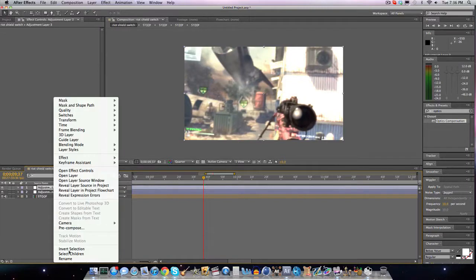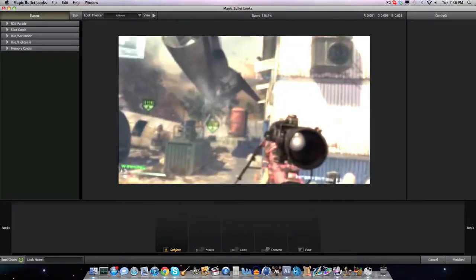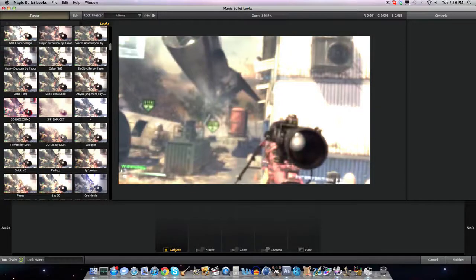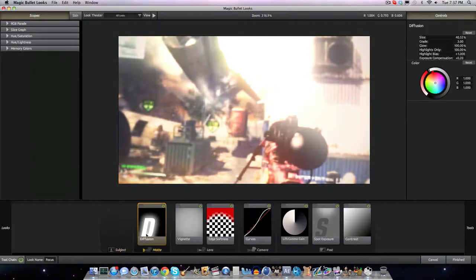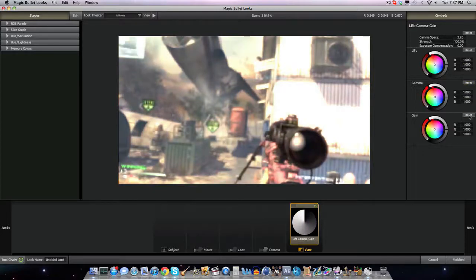You want to make a new adjustment layer. Make sure your color correction is at the top because it affects every layer when it's at the top. Look up Magic Bullet Looks — I use all of my color corrections with Magic Bullet Looks. It's really easy to get. Obviously you should pay for it, but it's really easy to get for free. After you have this open, I have a ton of presets. I usually like to pick one that has gamma.